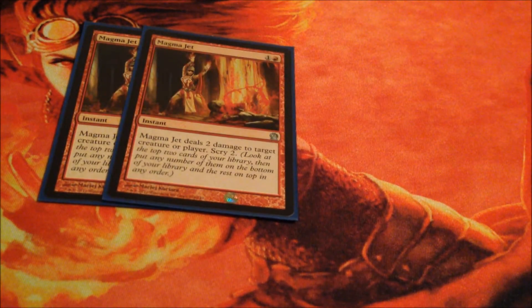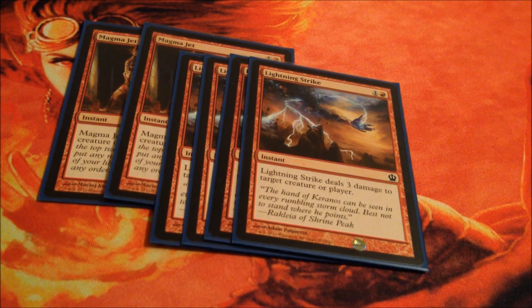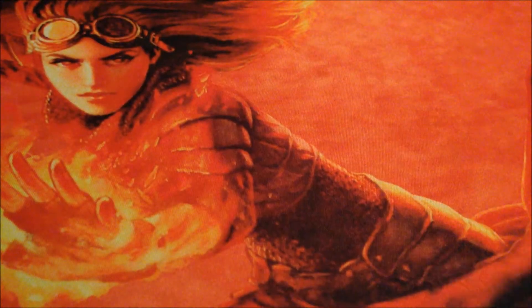For our damage spells we have Magma Jet and Lightning Strike. Both of these cards are small and affordable, giving us an advantage over our opponents to destroy their early threats.